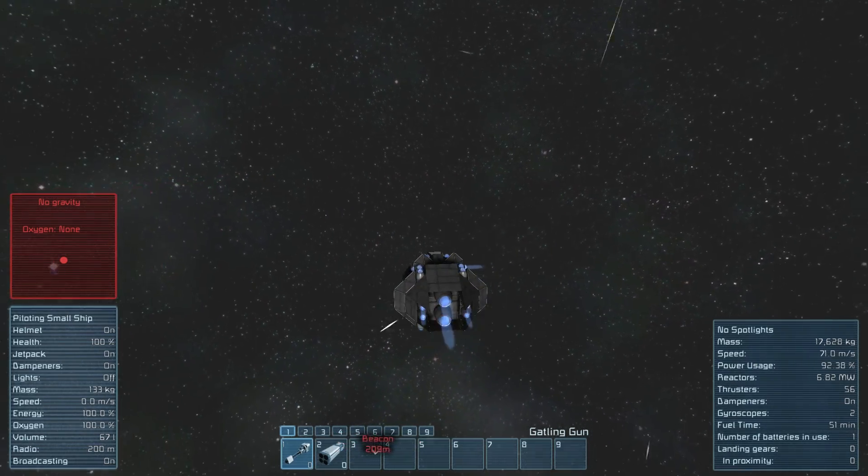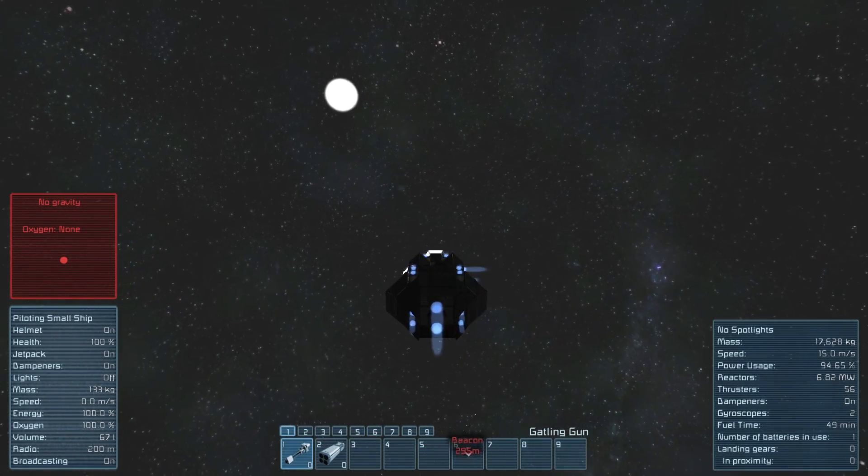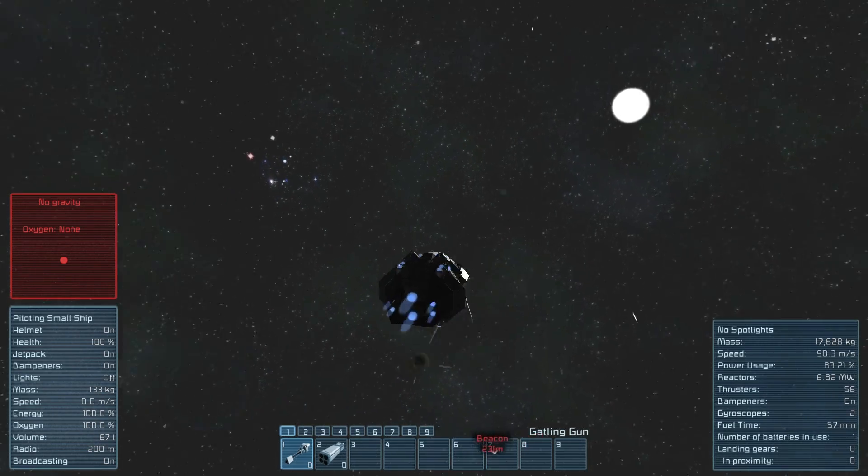As you can see, it simply cannot hit me as long as I continuously provide some form of player input in a different direction than where the bullets are going. But the moment I go in a straight line it starts hitting me again.